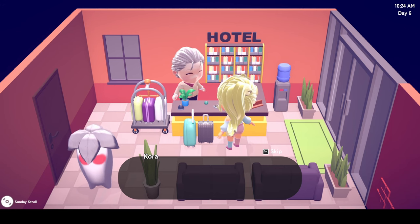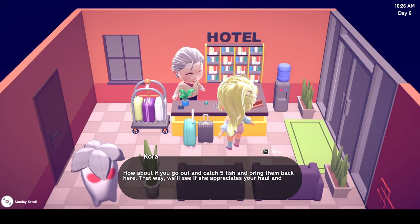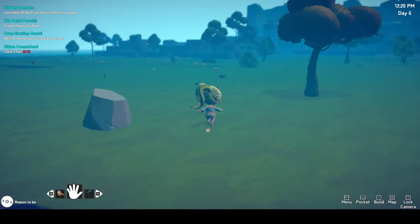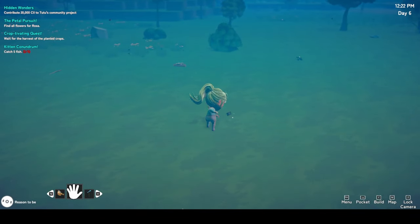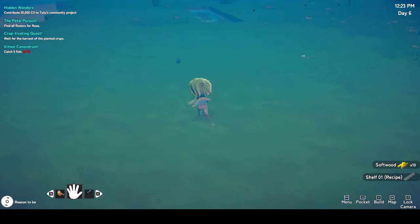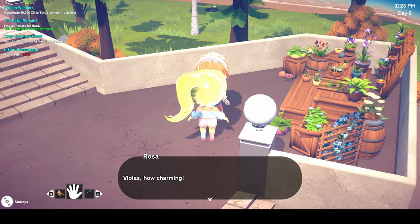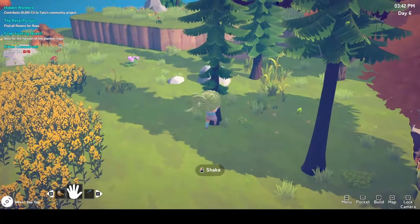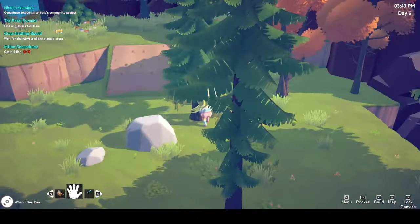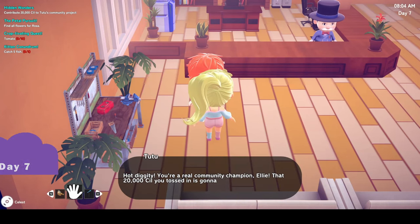I made my way back to the hotel and spoke to Cora who said she had a lost kitty in need of a home, but first I'd have to catch five fish to prove I could be a good cat mum. I decided to head to another island and was met by yet another storm, this time with thunder and lightning. My inventory filled up pretty quickly and I wasn't able to catch as many fish as I would have liked. After giving Rosa another new flower and emptying my inventory a bit, I shook trees to collect branches for my daily quest, and after selling all my crops the next day I had enough money to pay for Tutu's community project — which I was hoping was a museum.